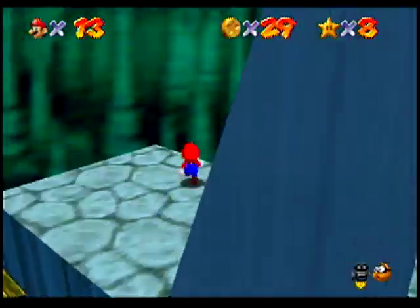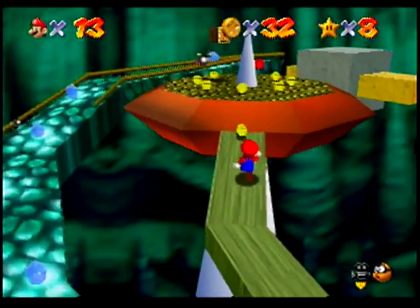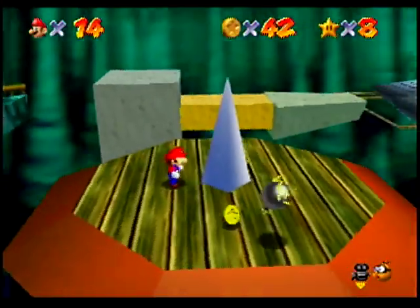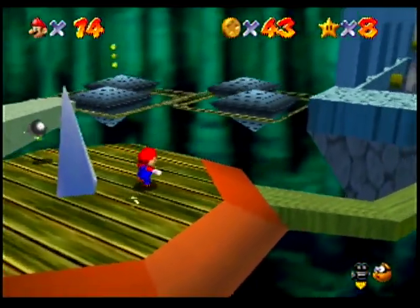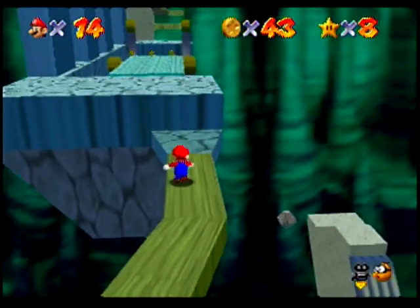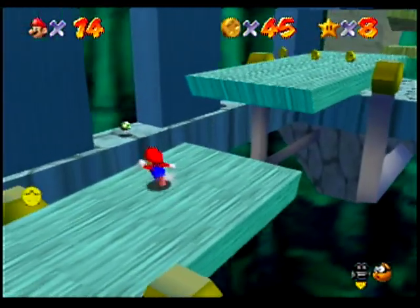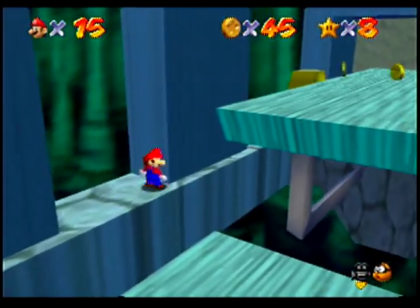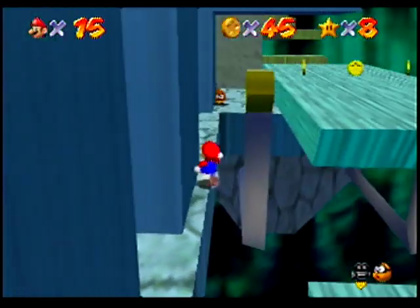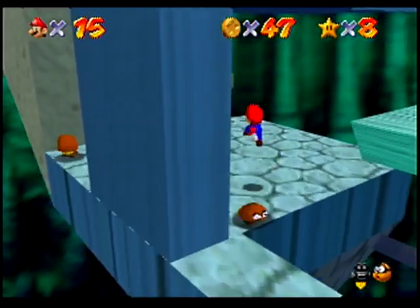We've already got a pretty good amount of red coins. We have an alternate route we can go on here to get another red coin, as well as another life. It's too bad your lives get reset if you turn the game off, though. So we've got some tipping platforms here — we might just avoid going for that life and this red coin as we sidle down the little walkway here.